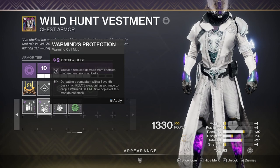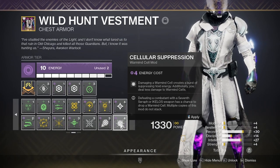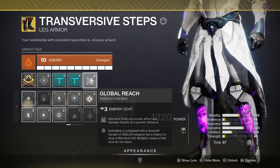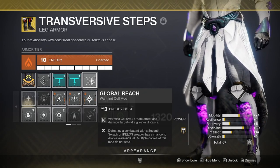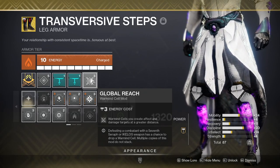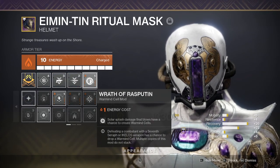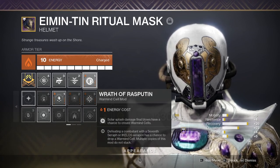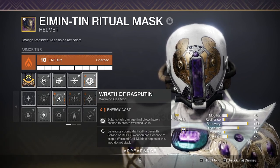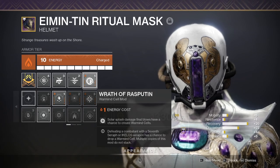Warmind Protection — you take less damage from enemies that are near a Warmind Cell. Cellular Suppression — when you shoot a Warmind Cell, it sets off a blast that blinds enemies. Global Reach — increases the distance of the blinding blast made from Cellular Suppression. Wrath of Rasputin — Solar splash damage can create Warmind Cells. Things like Firefly, Xenophage, Dragonfly on Solar weapons, Solar grenades and supers, and even Explosive Head on a Solar Bow will all have the chance to create Warmind Cells.